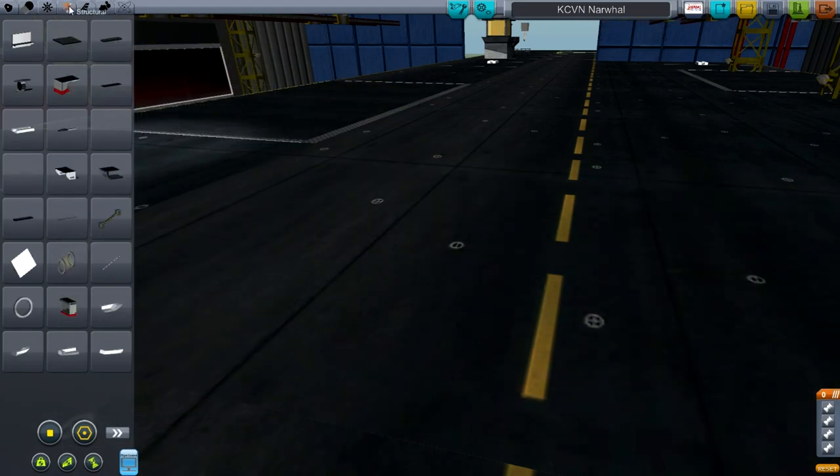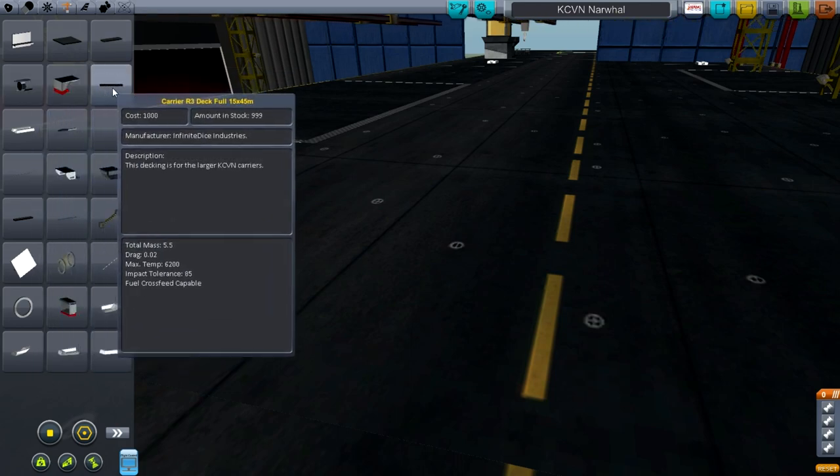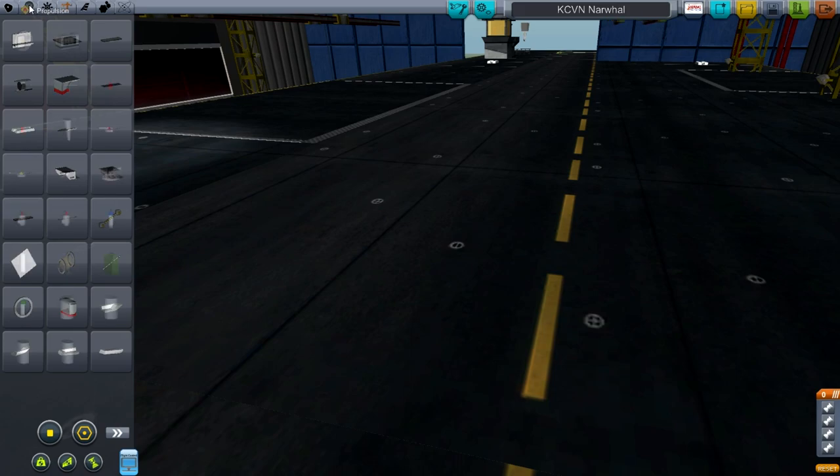I actually switched this around between a couple of installs because I needed a version with and without Ferram Aerospace. You've got all these parts under the structural menu - you have hulls, the bow and the stern, you have some struts, and these tube struts. It looks like you can make tubes joining places, which would be kind of cool - you could make like a 3D maze and lose your Kerbals in it.